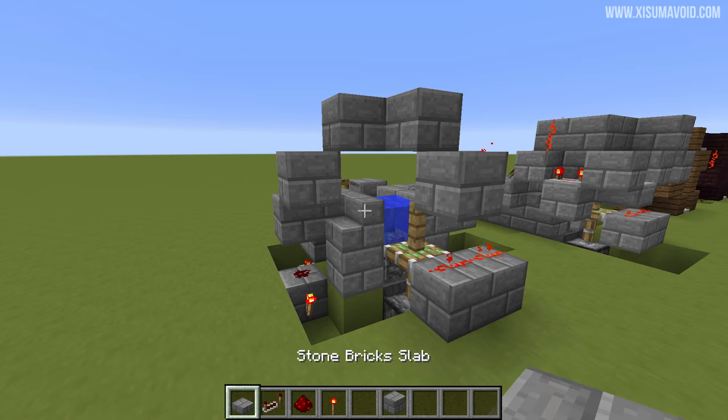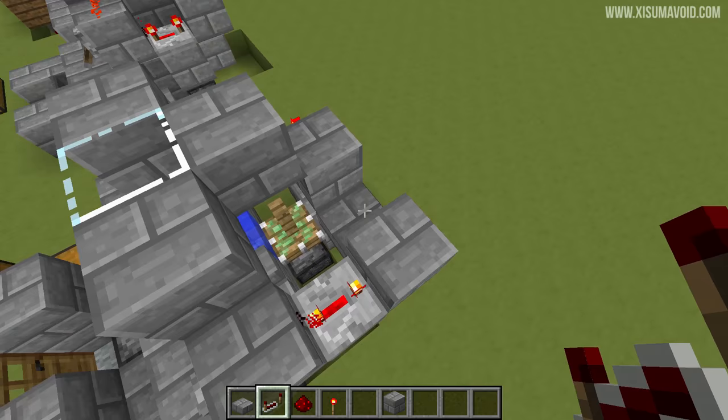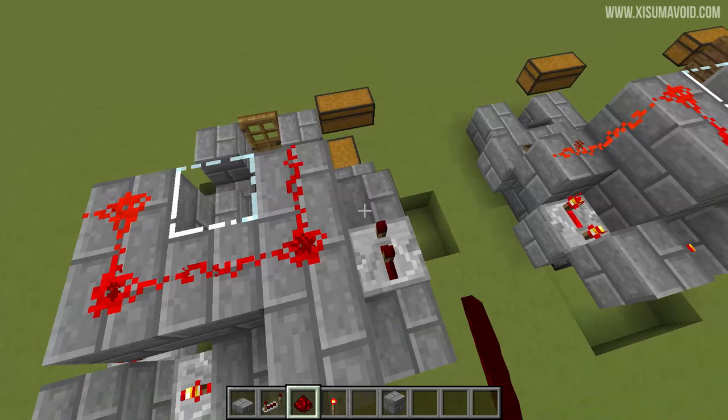Next, put two slabs into position — one there, the other right here — and between them a block; those are for your repeaters. The first repeater will be on the fourth setting going in this direction, and the second one on the second setting. Then put a block above the torch, two blocks over here, and a repeater here on the second setting. Then add two more blocks, cover all of this in redstone, and then another piece of redstone right here.